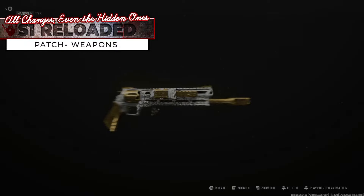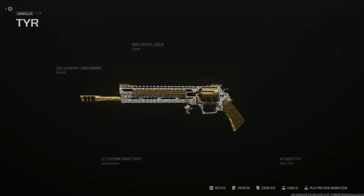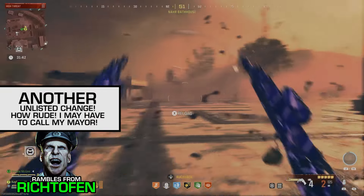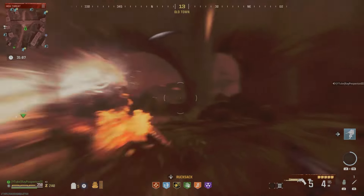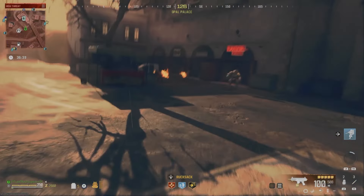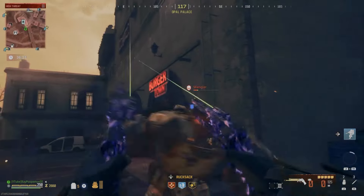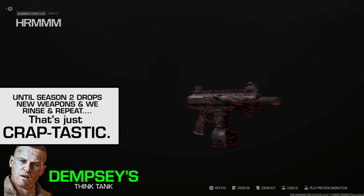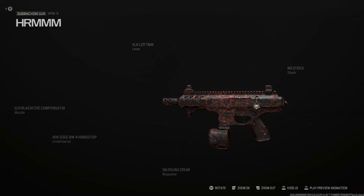My beloved tier pistols got a pretty big nerf. Orange and Triple Pact used to take one bullet from each gun to take the head off the Abomination. After patch, it's twice that, so it appears to have been nerfed by a whopping 50%. It unfortunately checks out with the rest of the special enemies too. In good news, they added an SMG, the HRM9, that shreds. It is just as good as the nerfed tiers, maybe a bit better in certain categories.